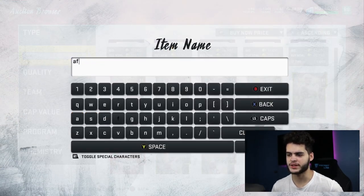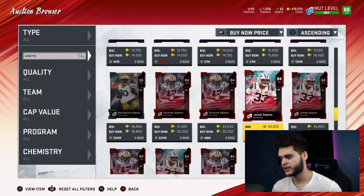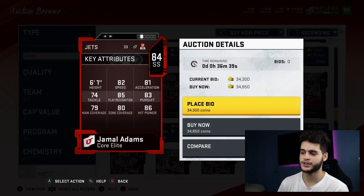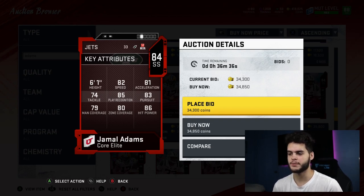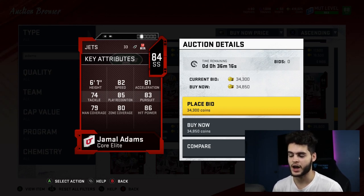Next is a guy I really love — I still have him on my team and actually still play him, even on my god squad. He's my backup strong safety and plays a lot for me. Jamal Adams — you'll probably get him for about 34k or under if you filter properly. He has 82 speed, 81 acceleration, 85 play recognition, 83 pursuit, 80 zone, and 86 hit power — literally all 80s across the board. If you put lockdown on him he'll have above 80 for almost every coverage stat. He's a beast: blitzes well, plays man, solid zone, and can lay the boom. Getting a guy with high hit power like Jamal Adams for cheap gives your budget team a real defensive presence.